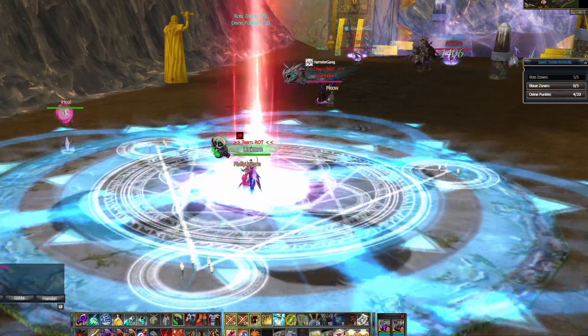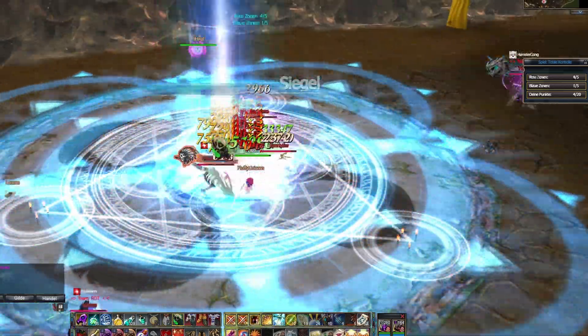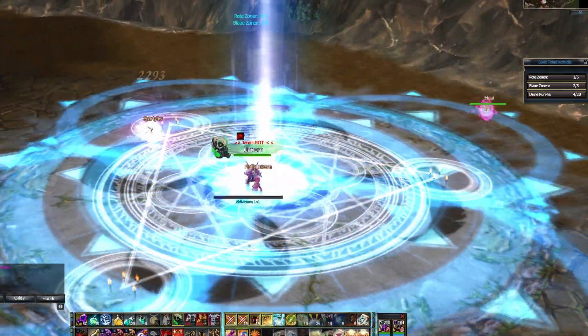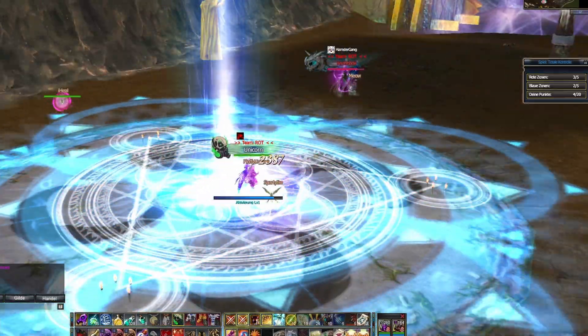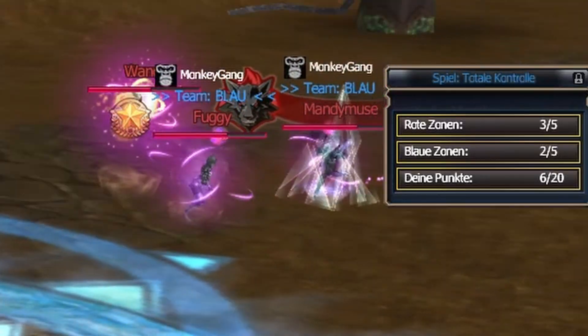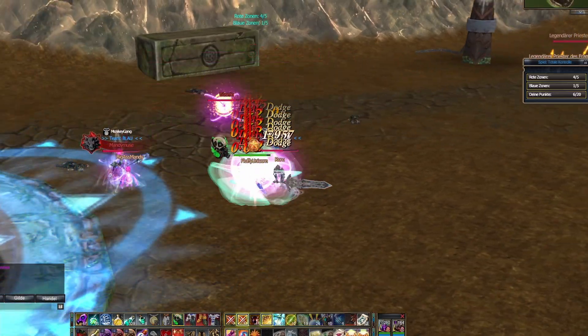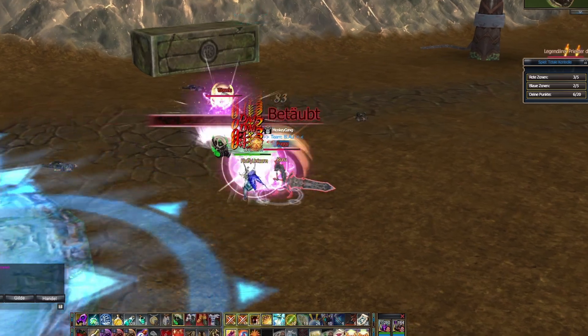The second game is Pillar PvP. Here the goal is to take over the Light Pillars, and the opposing team has the same goal. Only the winning team gets Chamber Coins. In order to not go completely empty handed, you can collect up to 20 points by converting Light Pillars. After 15 minutes the Chamber of Time ends, and the team that has the most Light Pillars under control at this time wins.